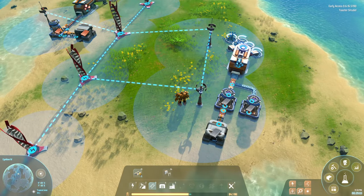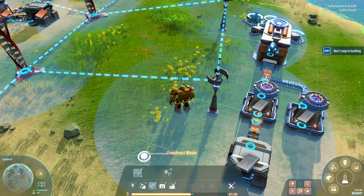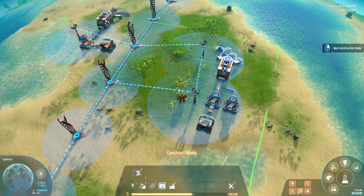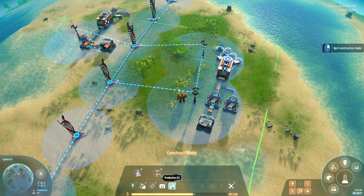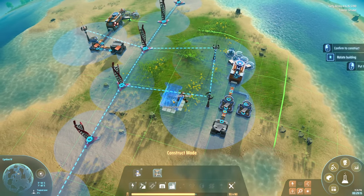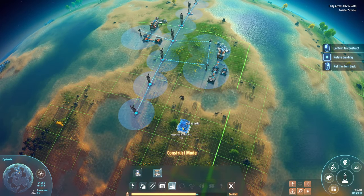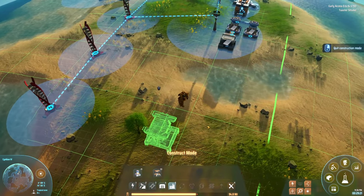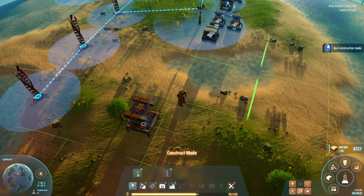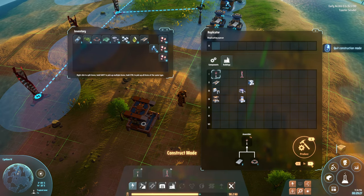This logistics is going to get crazy fast. I want to place an assembler — let's build it down here. I'll also need more Tesla coils, so let's build six. I check what the assembler can make: circuit boards, magnetic coils, and gears. I'll probably need three assemblers — one for each product.